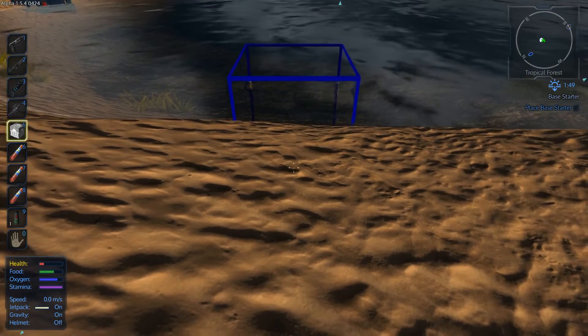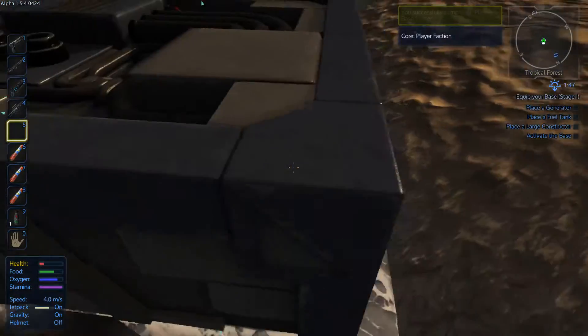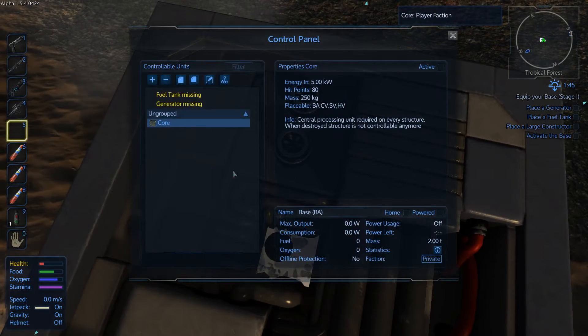I actually like the way it's doing it right here. So this is the core of your base. If you hit P, there's information here. You can change things, you can power it up. I think there's even ways to make it so your faction can use it. Yeah, private, public, or SL.